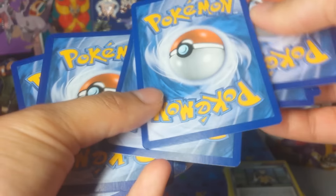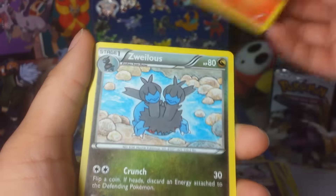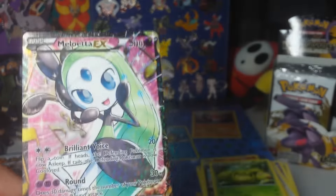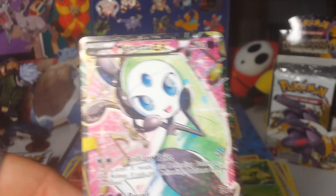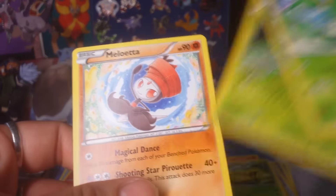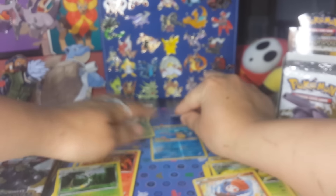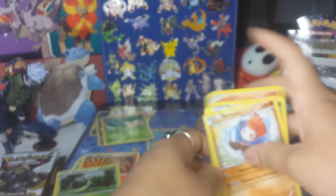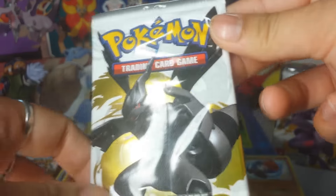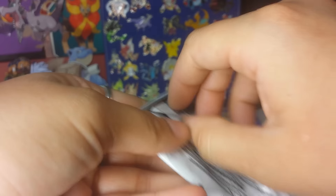Another code for ya! Pack 3: Vulpix, Swablu, Gothrita, Tepig — and then a Milowata EX full art! Did not expect that — always catches me by surprise. Awesome pull! Servine, Superior Holo, and then a regular art Milowata as well. Wow — that's great stuff. To get a holo and also get a full art card — this one is fun. I'm having so much fun already, and it's only pack four!